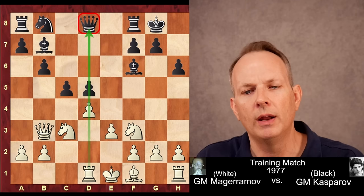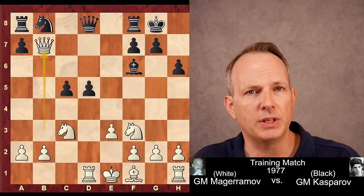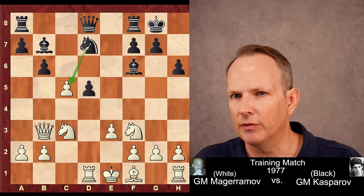Now, at first this looks like a blunder, because if white takes on c5 — which is what he did in the game — and black responds bc5, well, queen takes b7: the bishop is hanging and he would lose the piece and the game right then and there. But here Kasparov had created a novelty. This is at 14 years of age: knight to d7, a short-term pawn sacrifice that allows his pieces to become feverishly active. It's really astonishing how active his pieces become in this game.